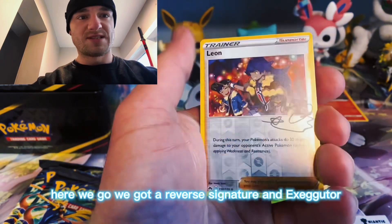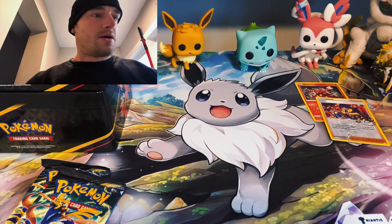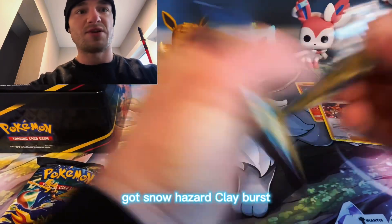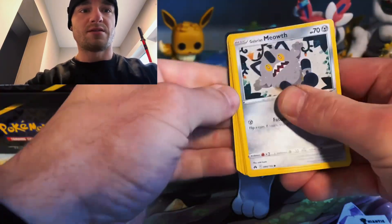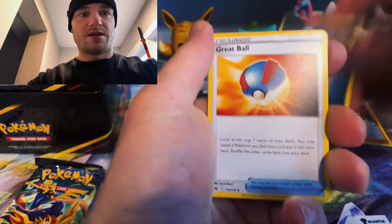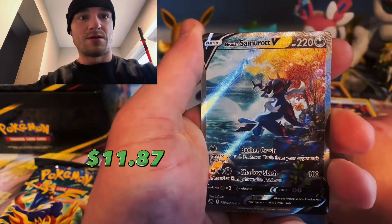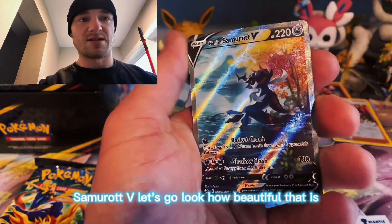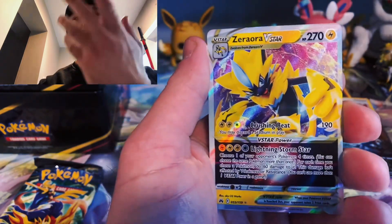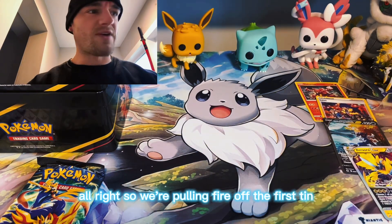I still need - here we go, we got a reverse signature and Exeggutor. There's a lot of cool sets coming out - got Snow Hazard, Clay Burst, and they're looking pretty nifty. They got the Raichu special illustration in there, and I kind of really really want that. I still got to get Triple Beat too though, but they're scalping. Samurott V - let's go, look how beautiful that is! And we get a double banger - oh double banger! Alright so we're pulling fire off the first tin.